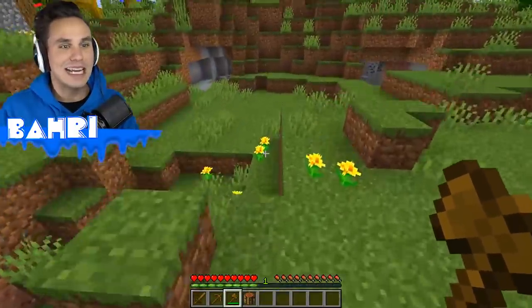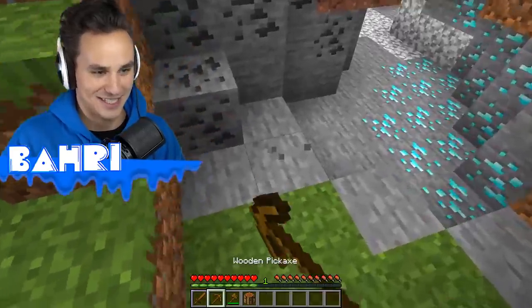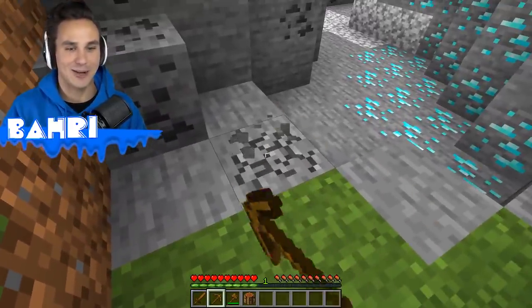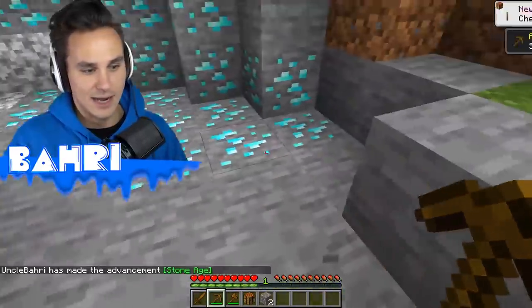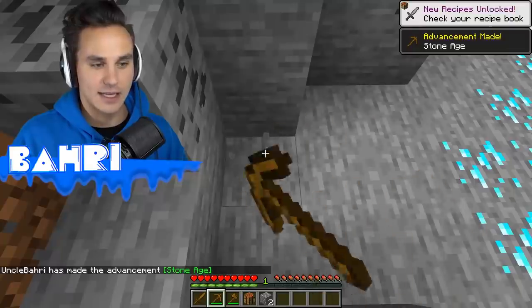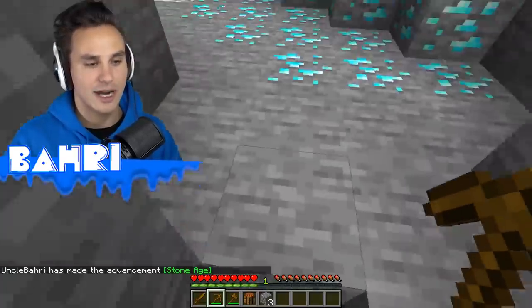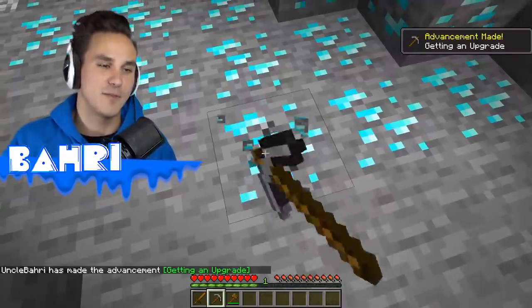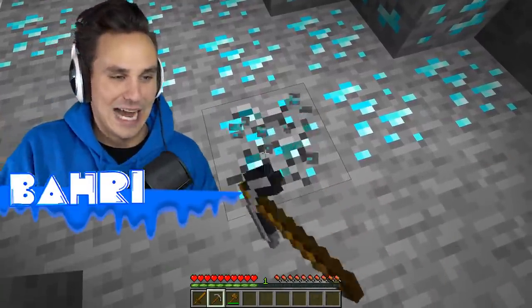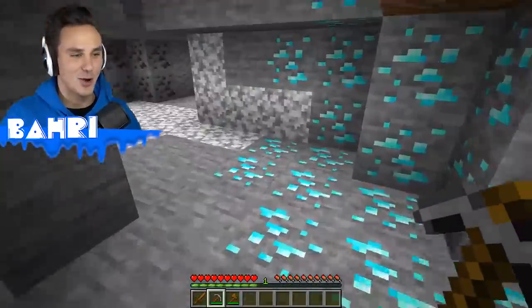Another incredibly neat thing about grandma difficulty is that ore spawns right at the surface. Diamond ore just spawned instantly right there. We'll see if we can get some iron so we can actually mine it, because I'm pretty confident that even in this difficulty, we can't mine ore without the correct pickaxe. Let's just put that to the test — it's going to take so long because of mining fatigue. No, we didn't get a diamond, but good thing we didn't waste it because there's so much more sitting right here, and there's the iron right there.